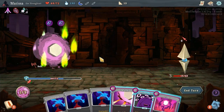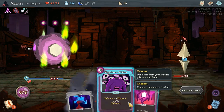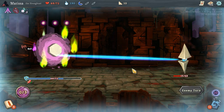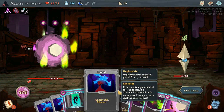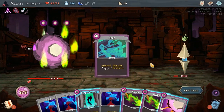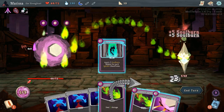Ignited ghost flame — I just wanted some block. I should probably try that exhume card — I keep passing it by whenever it shows up.